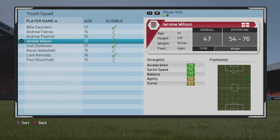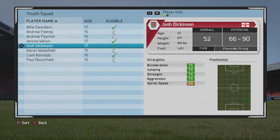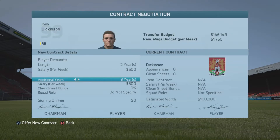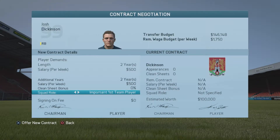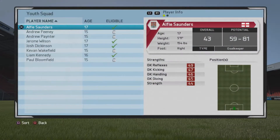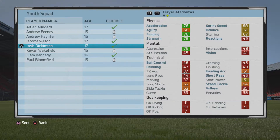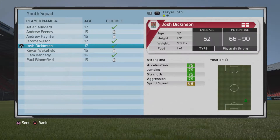Jerome Monson is a right winger, which I do need soon as a replacement for Martin, so that could be a good potential signing. Josh Dickinson — we got him recently and he looks pretty amazing, so I'm actually going to offer him a contract because he looks like he's gonna be something very special. Look at those stats — super high acceleration and physicality.